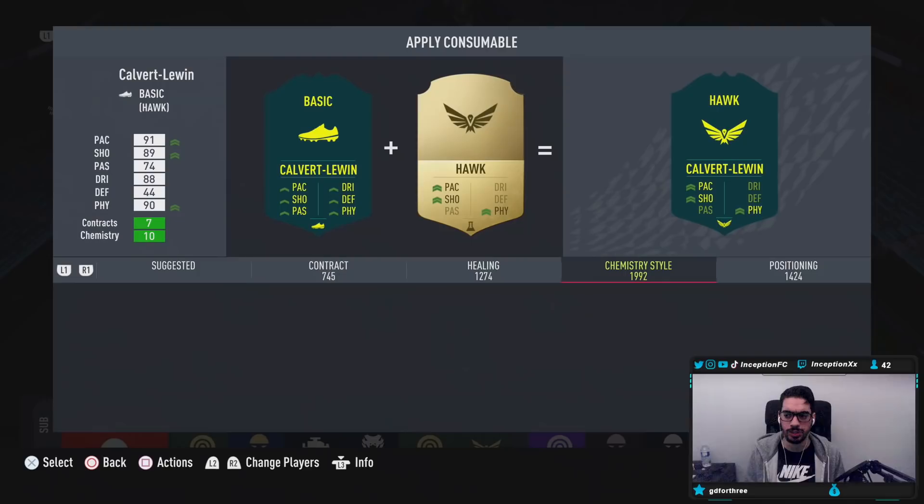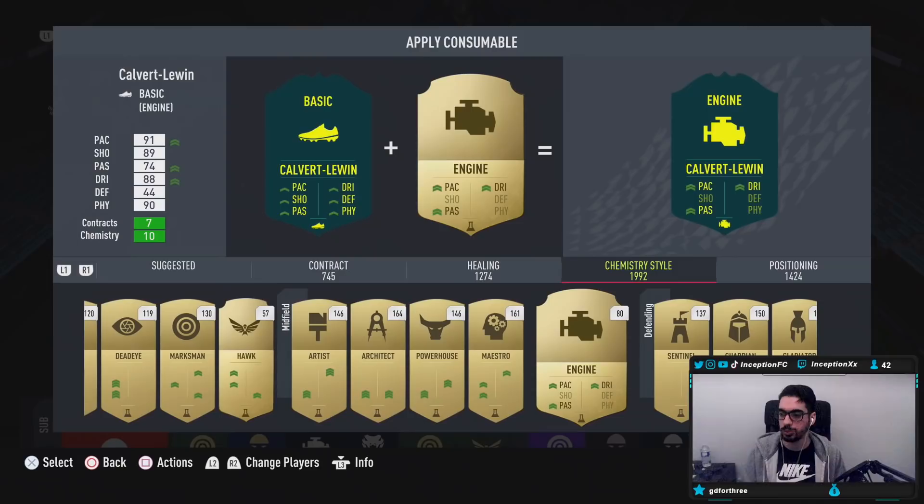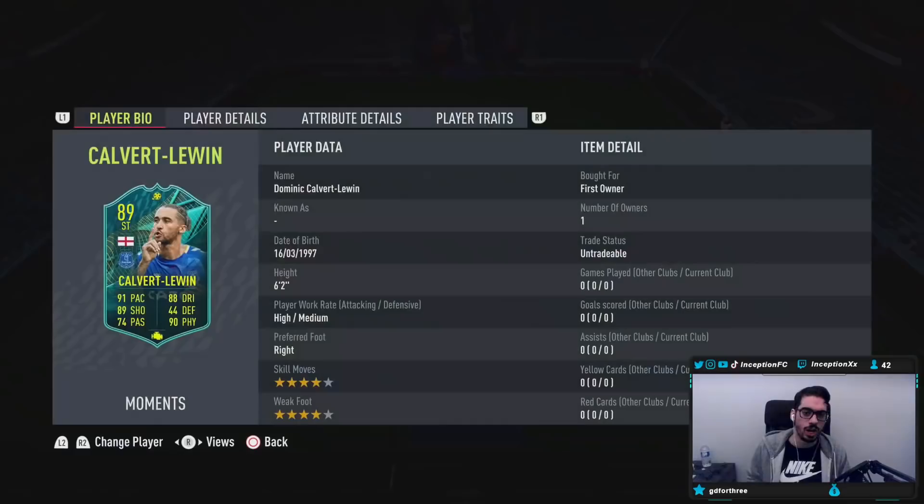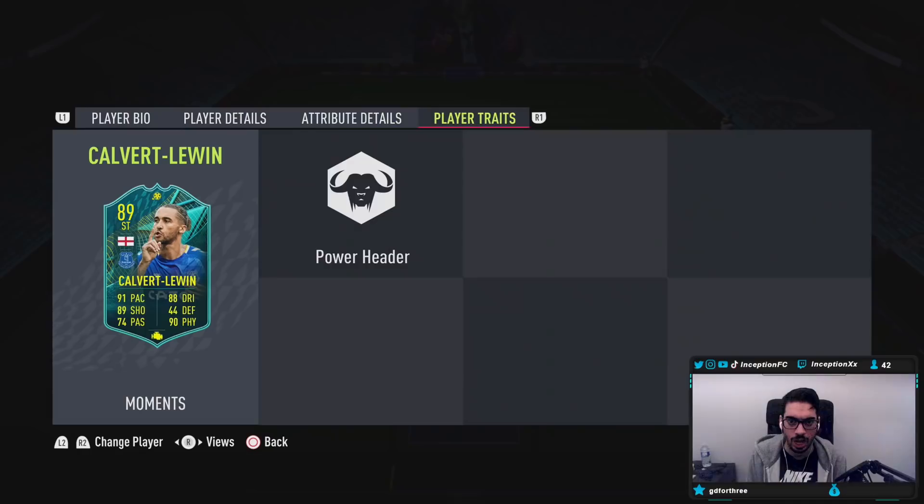We're going to give him the engine chemistry style right away because he is a pretty tall player. He's six foot two with a unique body type, which could actually be very helpful for this card. Six foot two, high medium work rates, right footed, four star skills, four star weak foot. He could actually be a usable physical type striker, especially with that high medium work rate.